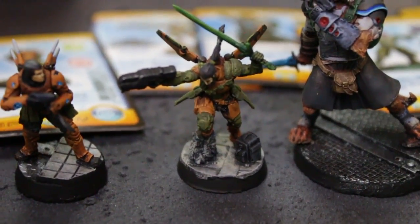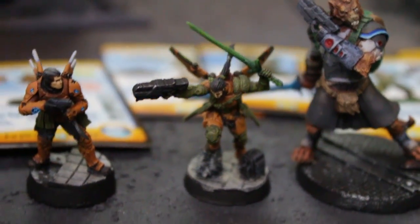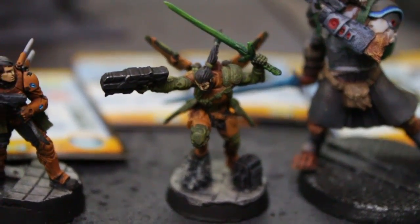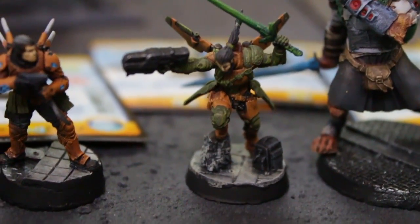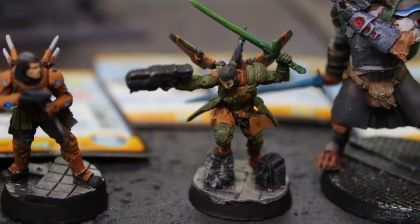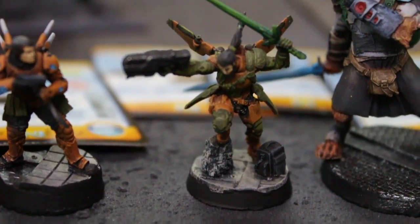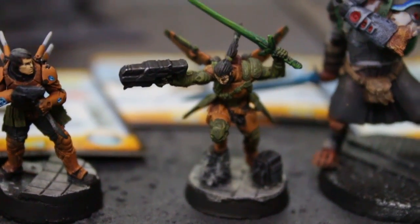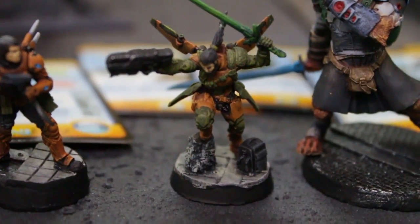The next guy here is a Yuan Yuan. This one is a Battle Foam exclusive miniature. Anytime you order a Battle Foam bag — the Infinity ones — you get this Yuan Yuan guy with it and he's pretty cool. He's a mercenary so almost everyone can take him. He's got combat jump and just cool weapons and stuff.